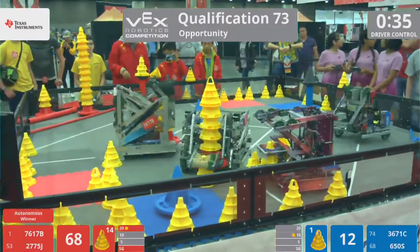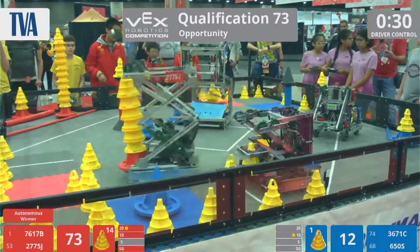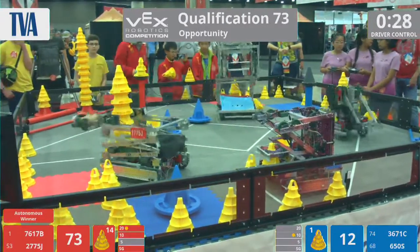It becomes seven points as soon as it's dropped on that stationary goal, giving them the stationary goal bonus. 7617B, if you look on the screen, is currently our first-place team in the Opportunity Division, and you can see why — super fast team.